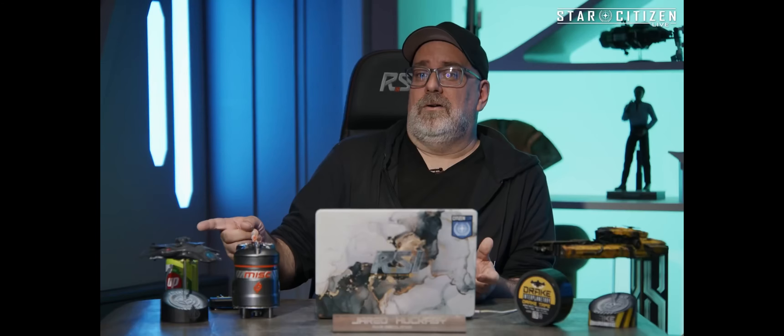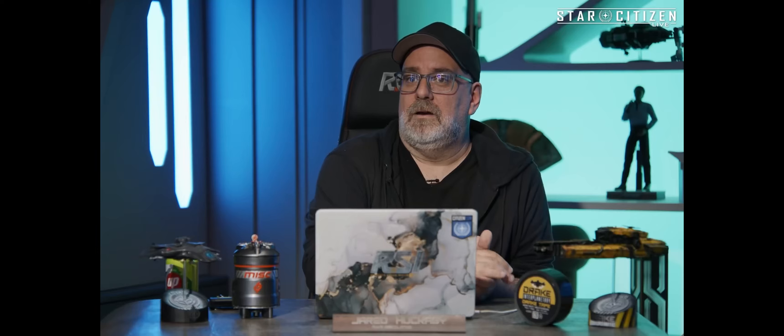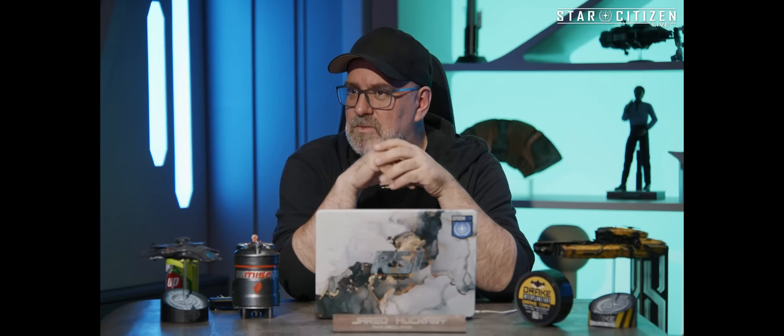Moving on to Star Citizen Live, this episode was focused on jump points and how they will work. One thing CIG mentioned, different from what they've said in the past about Pyro, is that Pyro will now have a tiny section around the jump point itself patrolled by security forces, similar to Stanton. This will be done to prevent jump point trolling and griefing, while the Pyro system itself will be entirely lawless beyond that limited jump area.